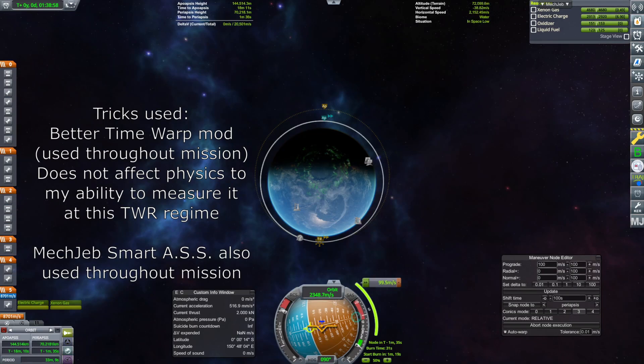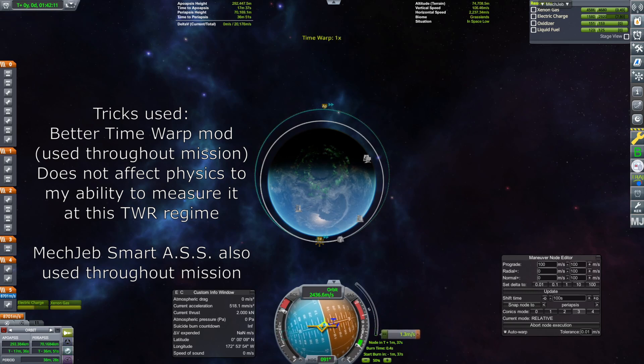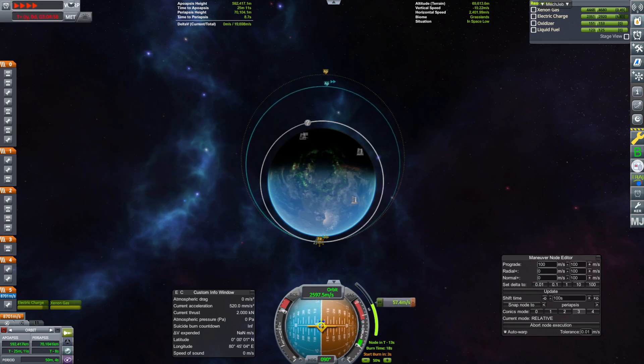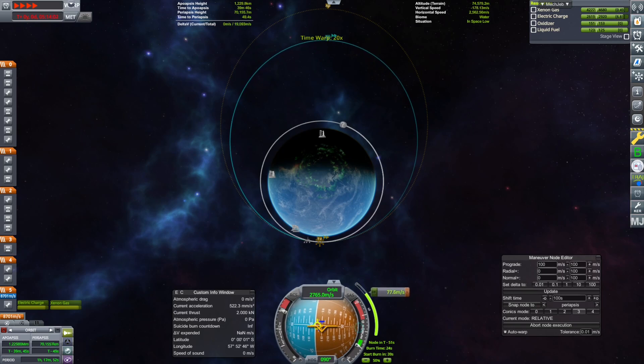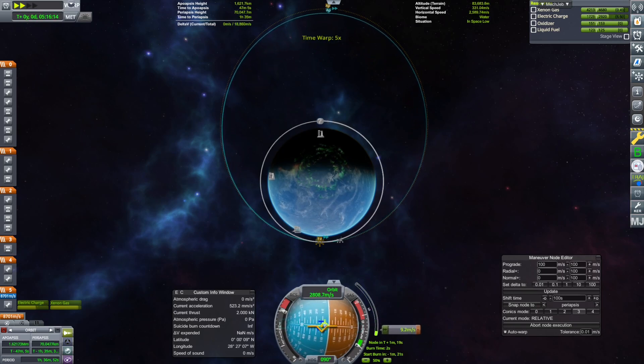Before we start, I'd like to talk about the difference between a trick and an exploit. After much consideration, a large spreadsheet, and a consultation with several other players, I have determined that there is no line between a trick and an exploit — just a sea of gray. I can say only two things concretely: one, I believe every trick in this mission has been accepted as valid on at least one previous world record mission, and two, that we as a community should disclose all tricks used in an obvious way. Throughout the video, I will be talking about what we have done to reduce the mass of each phase, what could be done in the future, and what tricks were used in each phase.